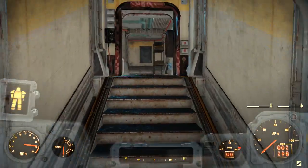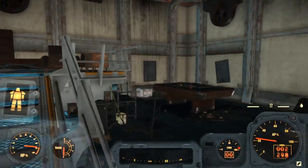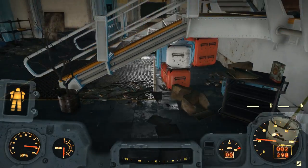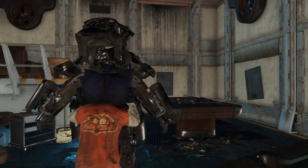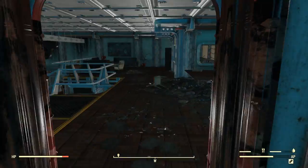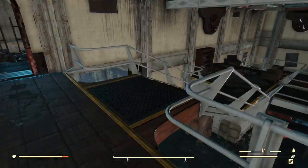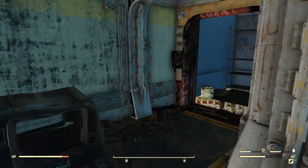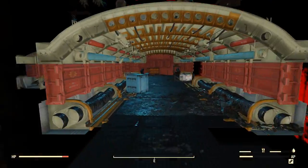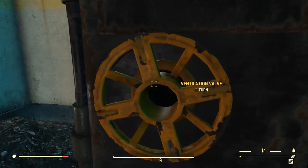I definitely went the wrong way. This place is very confusing. There's a closet. Like a little pool area. I'm going to leave my power suit because I just don't like walking around with that noise. There's another valve — ventilation valve. That's the second one we found so far. There's a third valve — that's three.